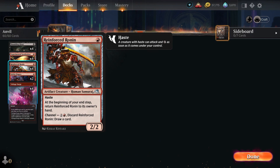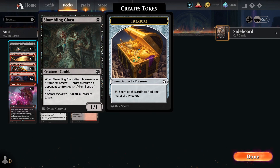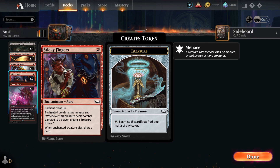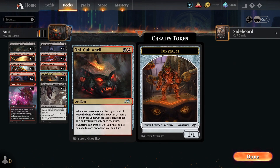The turn one plays in this deck are very limited. You can go for a Reinforced Ronin to immediately deal some damage, or you just bring out the Shambling Ghost to have it as a sacrifice target for your Deadly Dispute. Enchanted with Sticky Fingers — a card I find very cool from Streets of New Capenna — it generates a lot of value by creating treasure tokens and drawing new cards when enchanted creatures die. I only run two copies because I don't think four are very helpful. I like the synergy with the Reinforced Ronin and the Onycult Anvil, which triggers whenever one or more artifacts leave the battlefield — even bouncing it back to hand counts — creating a 1/1 colorless construct artifact creature token you can sacrifice or do other shenanigans with.